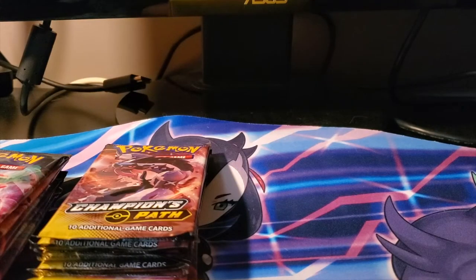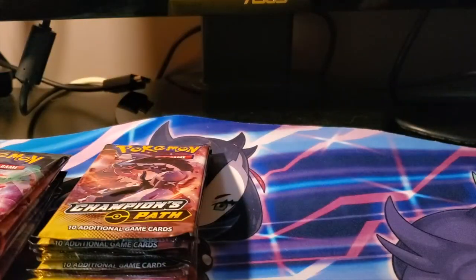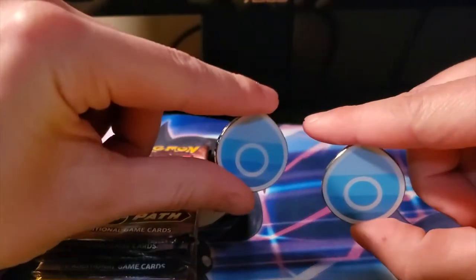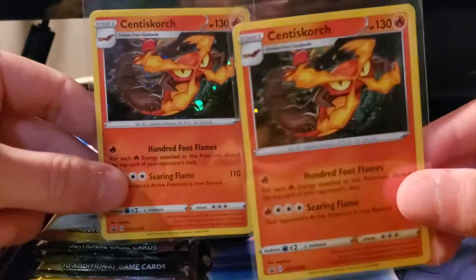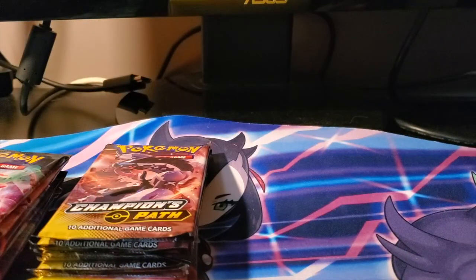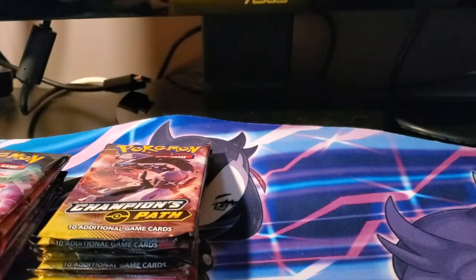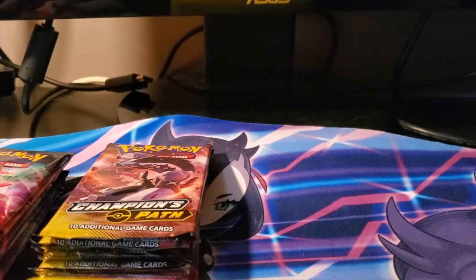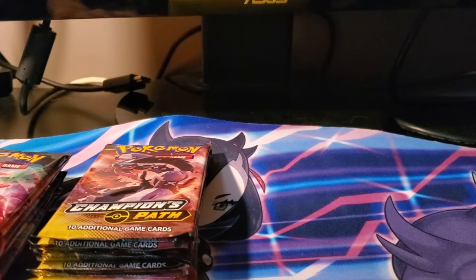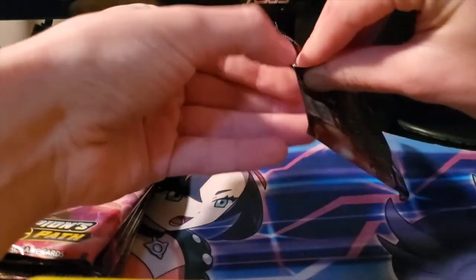We're back - I just opened up the Nessa boxes and the Kabu boxes. I got these two awesome promo Drednaw cards which I love, and then the two pins for Nessa's pin box. Then the two Centiskorch for Kabu's, which are awesome, and the two Motostoke gym pins as well - I absolutely love the Motostoke emblem for their gym badges. Now we're going to start with the Champions Path packs from Nessa's gym, then move on to Kabu's.